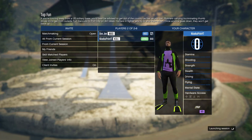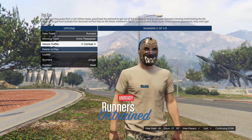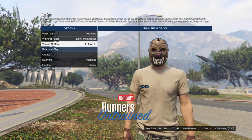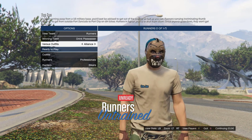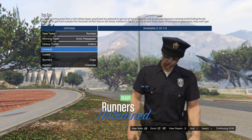Now you're going to get ready up. What you want to do is click the Justice — there you go, that's the car outfit. Once you click that, get ready up.